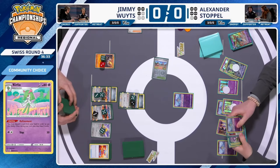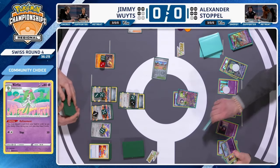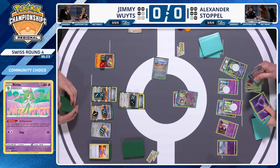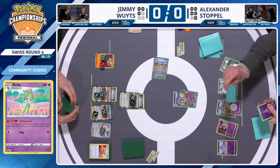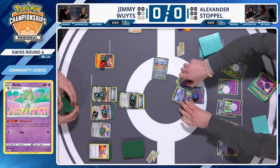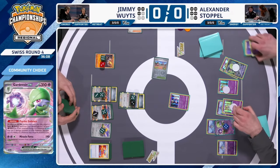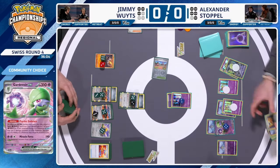Chrysalia comes down as Alexander utilizes a different single-prize attacker. A Rare Candy evolves into Gardevoir EX. Gardevoir EX has the Psychic Embrace ability — as often as you like during your turn, attach a basic psychic energy from your discard pile, but put two damage counters on that Pokémon. We're going to see a pay retreat, then Moonlight Reverse from Chrysalia to carry the active and heal 20 damage off that Gardevoir EX, which makes perfect sense to keep HP as high as possible.